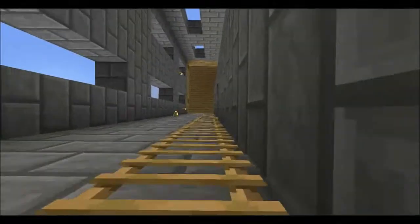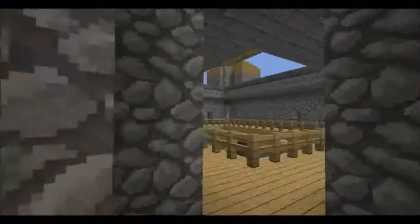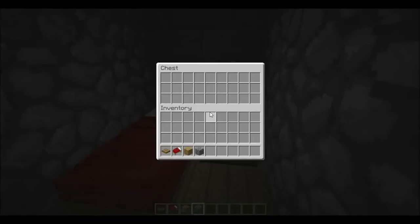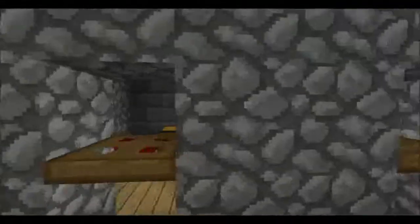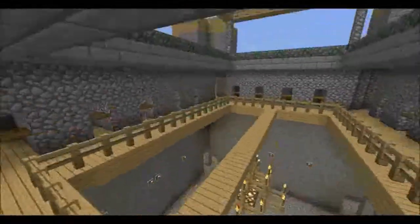There's a ladder here, and up here I've got the living quarters. There's just a simple bed and a little chest to put their stuff in. This is for the people who would have worked here, like the archers and things.